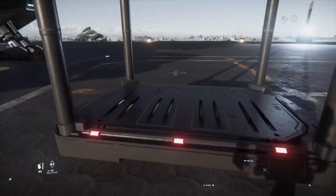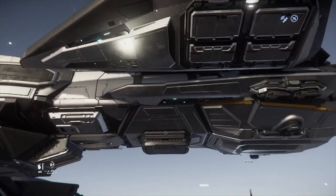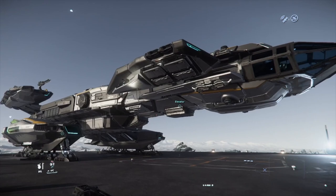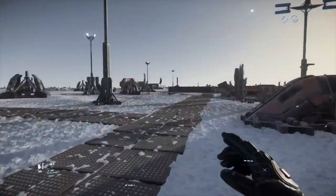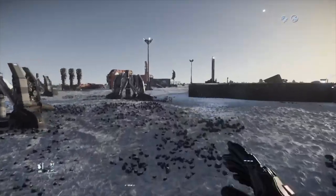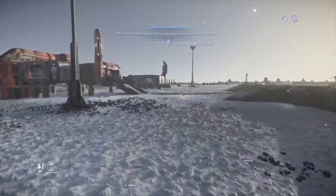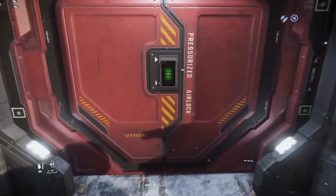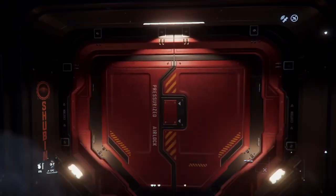Any ship you've got that has a cargo grid is great to use. This is my Constellation Taurus - I love this ship. It's a bit on the pricey side; I never thought I would spend $200 US on something for a video game, but turns out I was wrong. It has good cargo capacity, is a decent fighter, and can get out of sticky situations. Even going down to starter ships - the Cutter, the Mustang Alpha - I have an Avenger Titan which is my super hard recommendation for a beginner ship. It's just so versatile. As long as you've got a ship with a cargo grid, you can start trading.